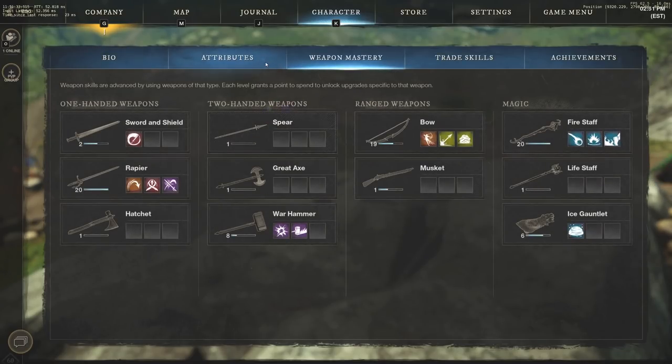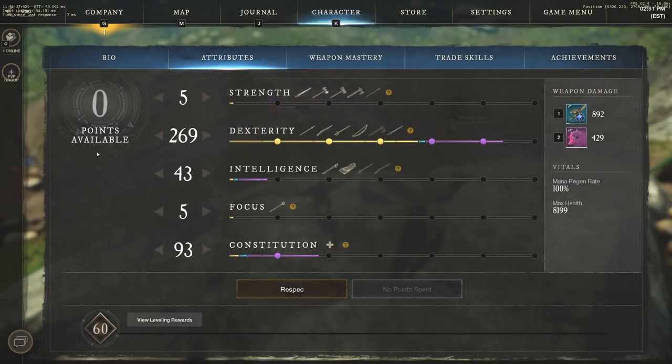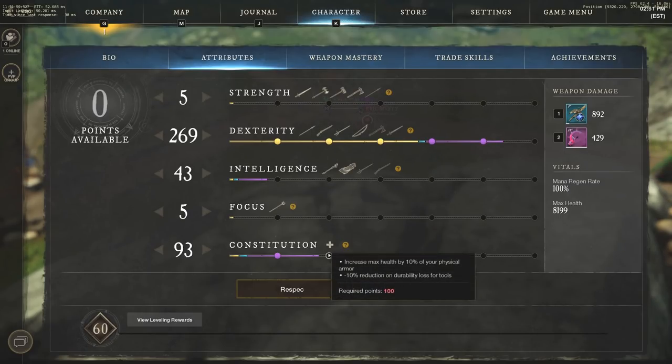Now for attributes — ignore my current attributes, this is not what you should run. Intelligence is obviously important with the Fire Staff and rapier, and we're going full intelligence and full constitution on this build. Start at 50 constitution and 50 intelligence, then go to 150 intelligence and 100 constitution — getting 150 intelligence first. Once you have 100 constitution and 150 intelligence, strictly go full intelligence from there. The reason for 100 constitution is it increases your max health by 10% of your physical armor. Long-term goal: 300 intelligence, 100 constitution.